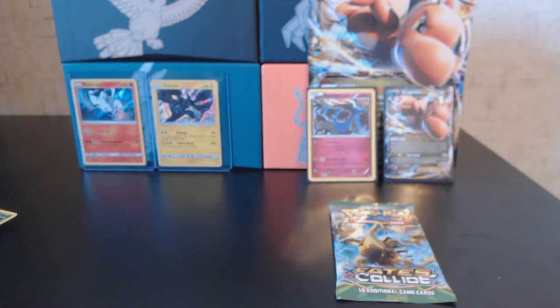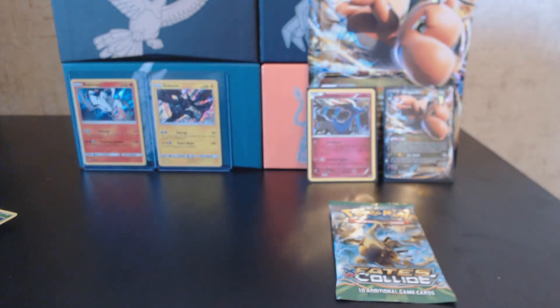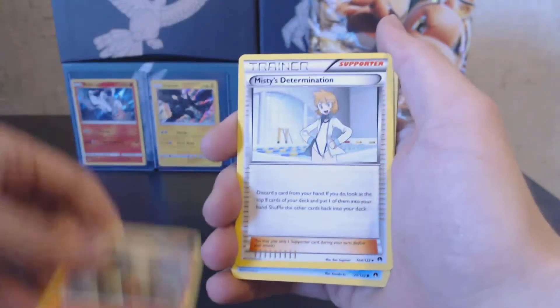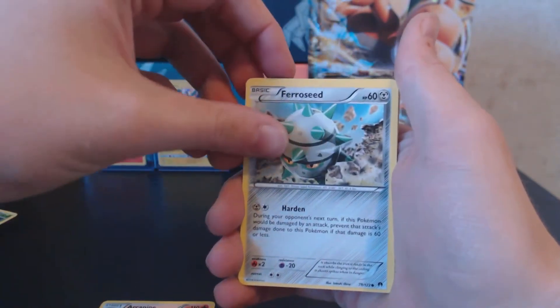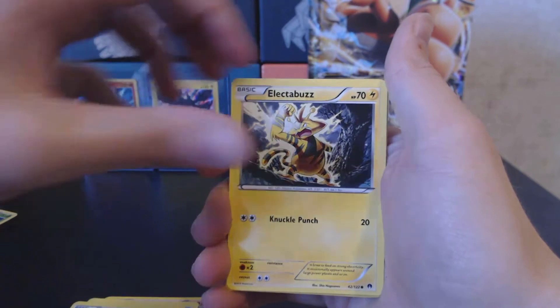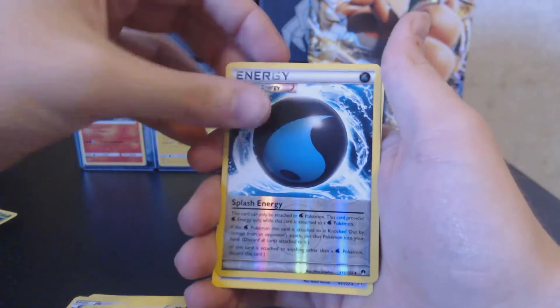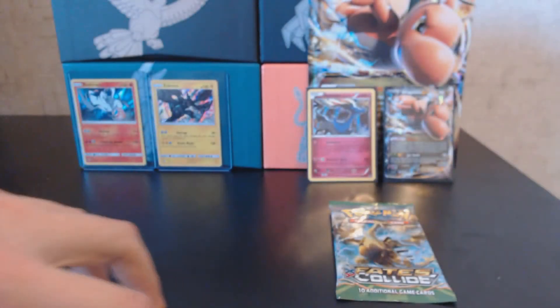Now we've got Breakpoint — let's see if we can get some goodness out of here. We have a Luxio, Arcanine, Misty's Determination, Corsola, Purrloin, Ferroseed, Trubbish, Electabuzz, the Reverse is a Special Splash Energy — pretty cool, I like that artwork — and the Rare is a Non-Holo Trevenant. Nothing out of there.